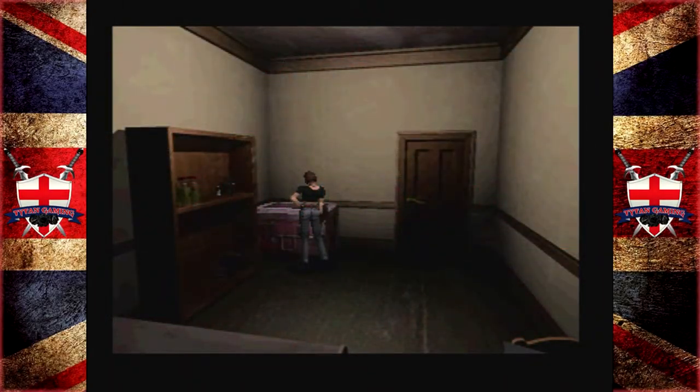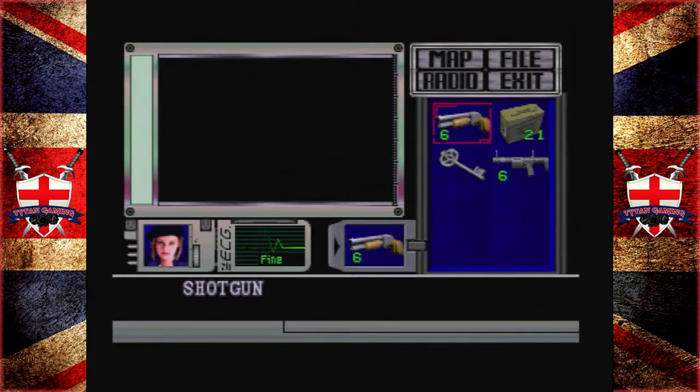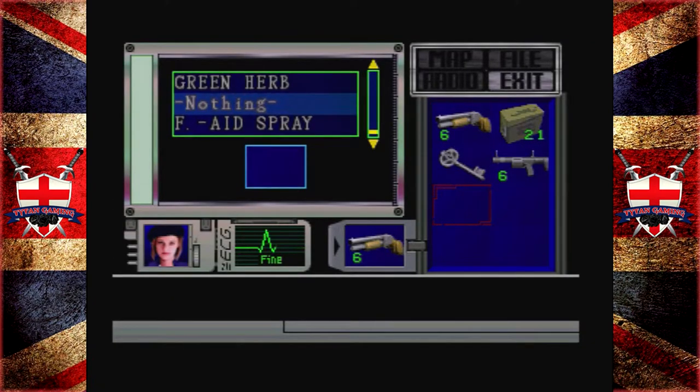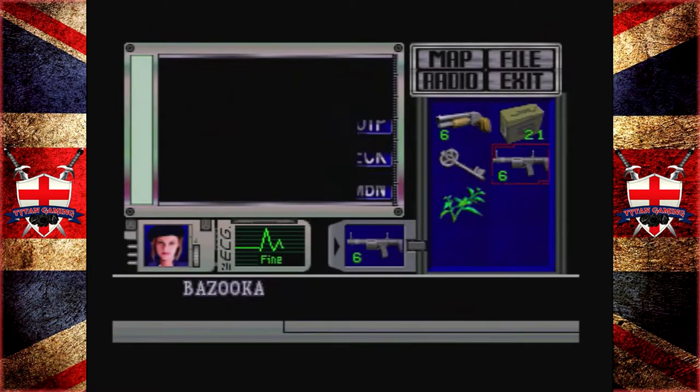Welcome back to Resident Evil, everybody. In the last episode, we were hunted in these fine halls and things were not going as well as they could be. However, they certainly weren't going terribly. Now, we have two hunters to get past, which we're going to try and do right now.